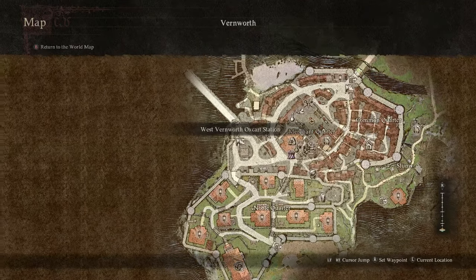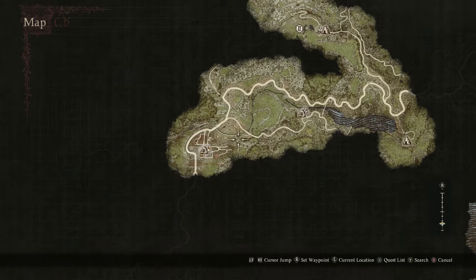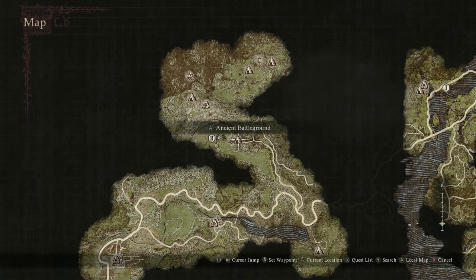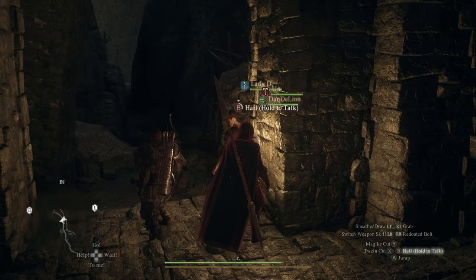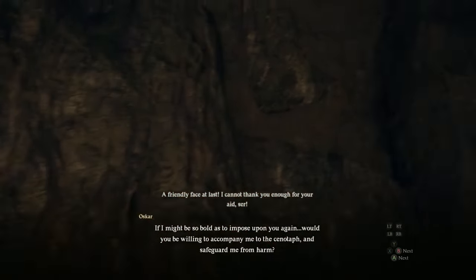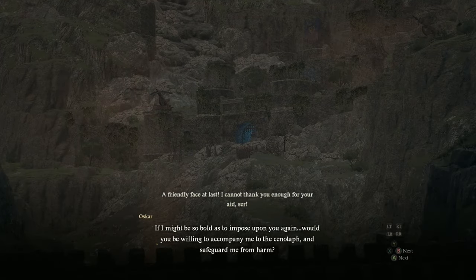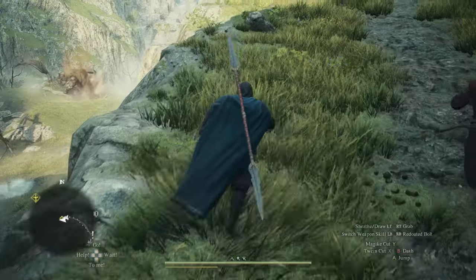We're going to take the west oxcart station over to checkpoint rest town. Head over to this location on the map east of town to encounter Oscar, who will need saving from an ogre. After saving both Oscar and his pants from a brown watery demise, he'll ask you to accompany him once more over to the cenotaph.